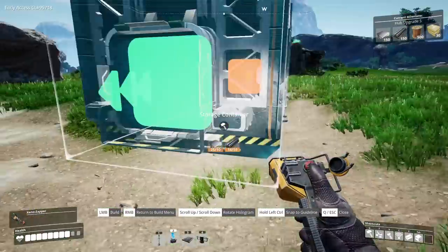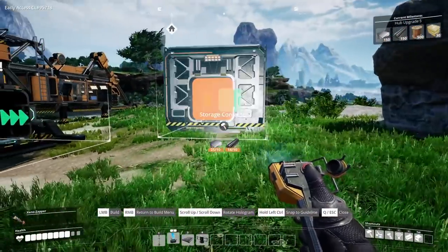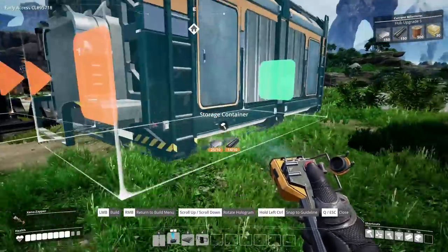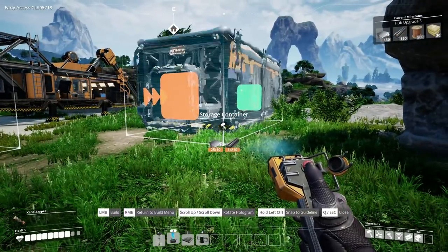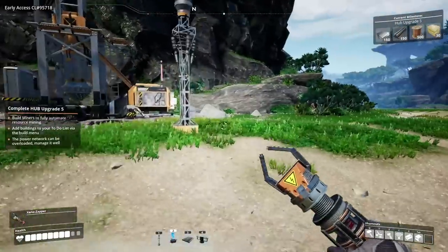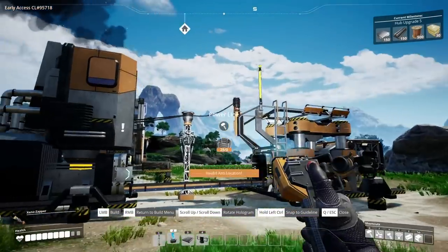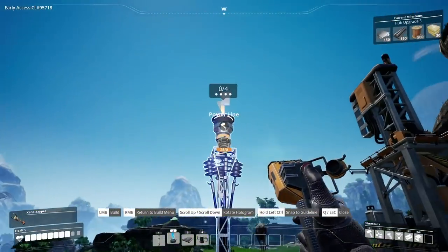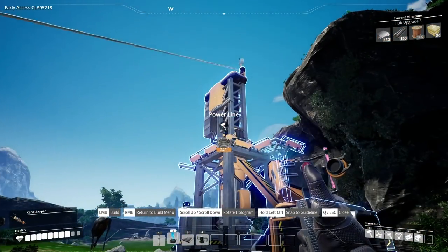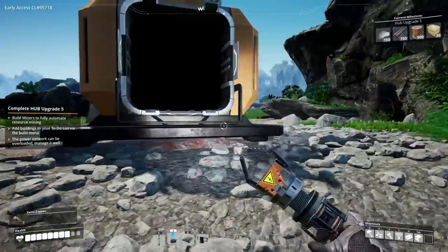I can also build a container now, so I'm going to put the container just here so that we can come and get the metal plates whenever we want. Not the best placement maybe, but it is what it is. Now I need to get the cable from this power pole going to there, and that's going to go straight onto the miner. That is now mining away.